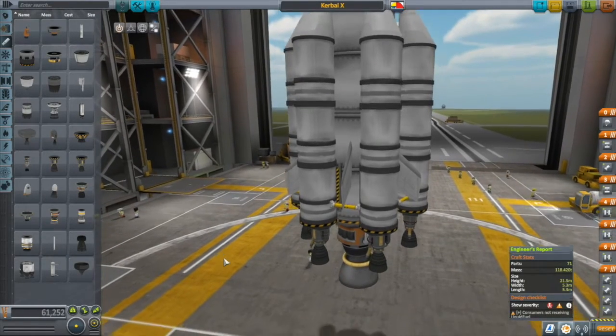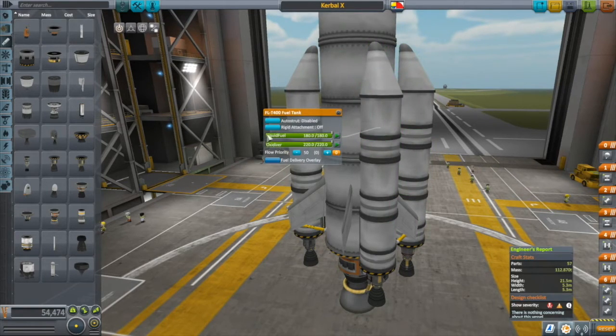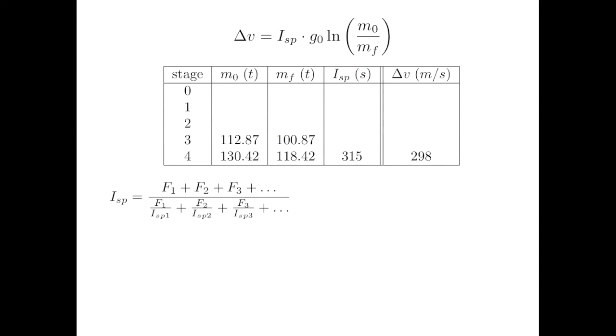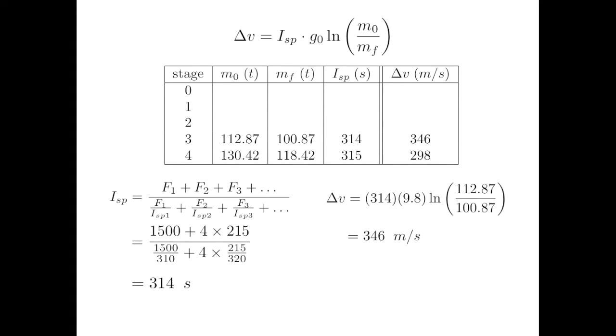When this stage is done, we discard these boosters. So we'll just take them off to get the starting mass for our next stage of 112.87 tons. Using the same process as before, we get a final mass of 100.87 tons. With only 4 Swivels now, we have to recalculate the ISP, getting 314 seconds. Plugging into the rocket equation gets us a Delta V of 346 meters per second for that stage. It's a pretty simple matter to keep repeating this process for each of the 5 stages, which yields the following chart.